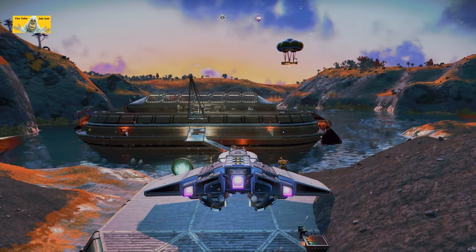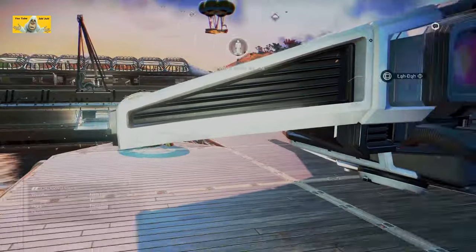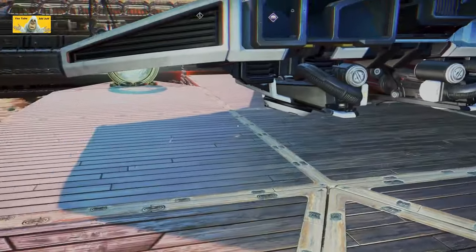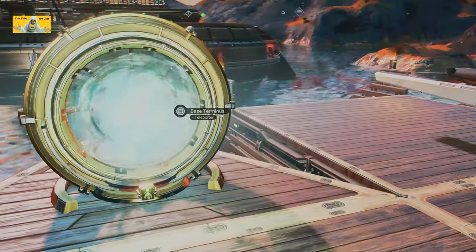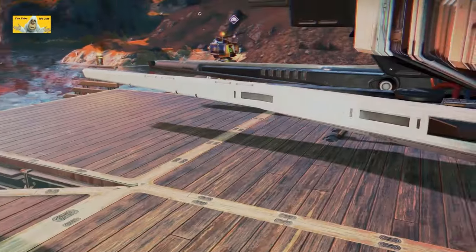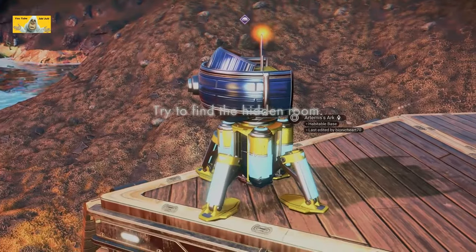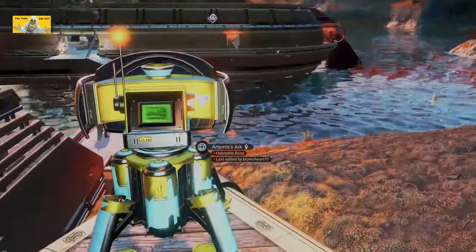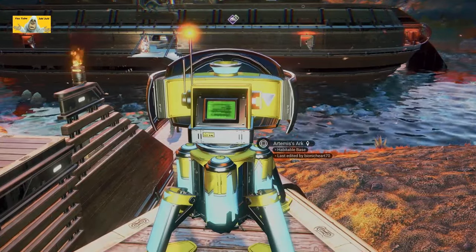Here's the sun. Let's get on. Jump out - we're on a landing pad, it's made of wood. I expect the landing pad's underneath, obviously. Base terminus is a teleporter, as usual. We got to try to find the hidden room - I will. I won't guarantee it, but I'll try. Artemis' Ark - let's grab the coordinates.